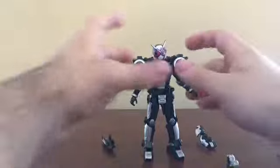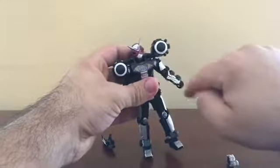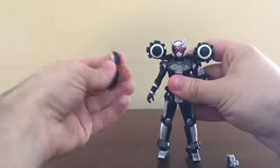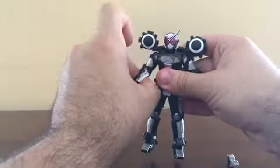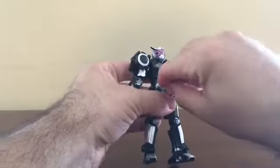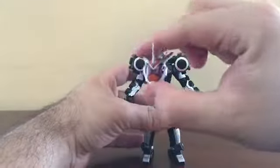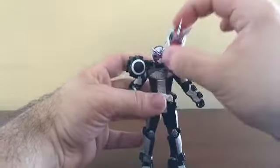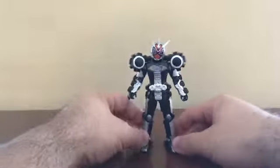Then just put the arm guards on as usual, making sure the silver paint is toward the front and they're lined up correctly. Put the Jiku driver on, and then put on the Ghost mask — the one with 'Ghost' in Katakana. And there we have Cumber Geo Ghost Armor.